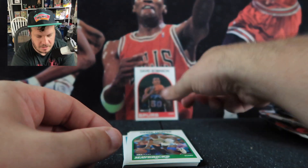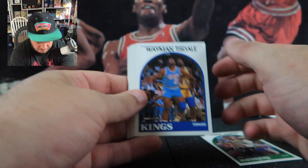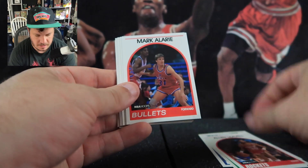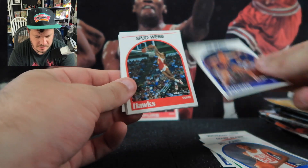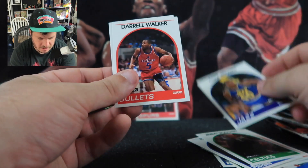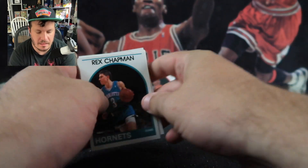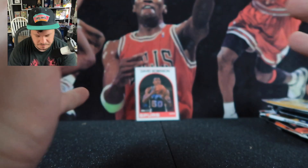I'm trying to complete a Spurs rookie set — or get a PSA 10 or gem mint from every Spurs rookie there is. There are some centering issues here but the corners look very good, so that looks like a good deal. We can also potentially get some Michael Jordans — they're in this set, Series Two of NBA Hoops.